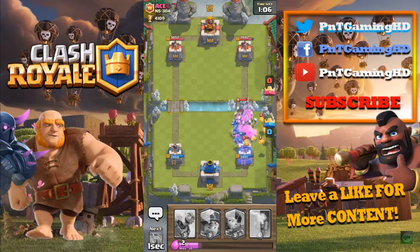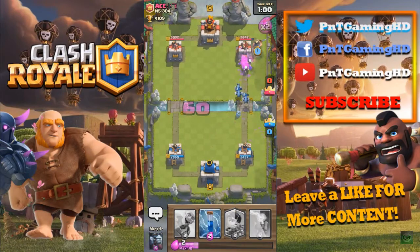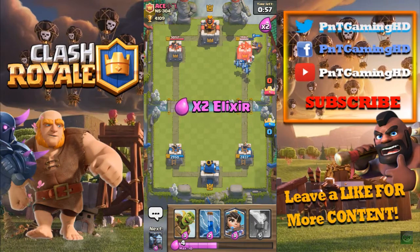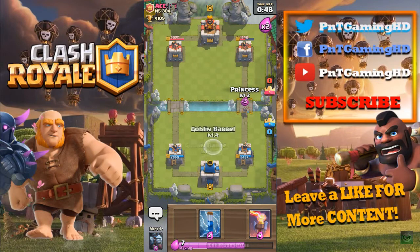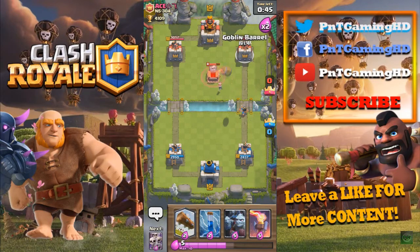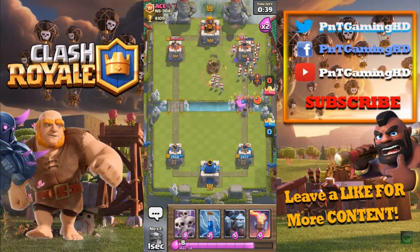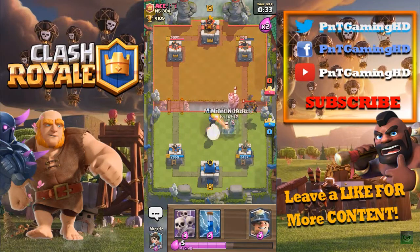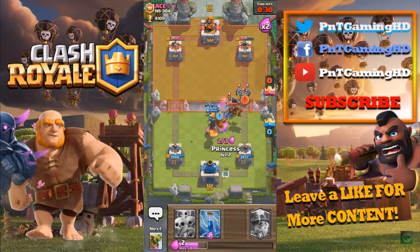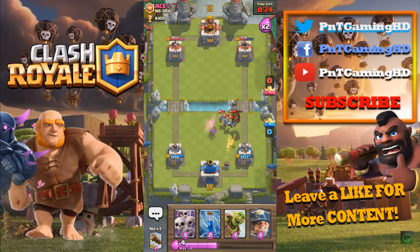I'm gonna put my skeleton army to distract him and then put the miner down. Hopefully we can do a cheeky counter push — look at this, we've got two skeletons and a couple of minions. He's got a fireball, but that's not going to save his tower from taking a lot of damage — that was a really nice play! I'm gonna put my princess down to keep chipping his tower. I'm gonna log it to take out his skeletons and then put minion horde on the mega minion. Nicely taken out, and then we should be fine taking those minions out.